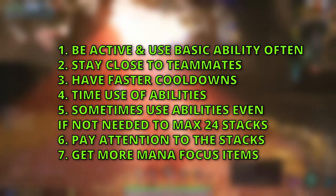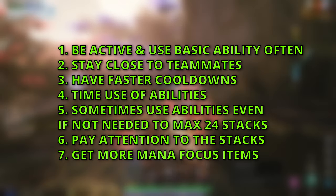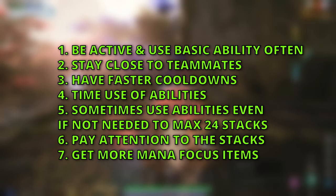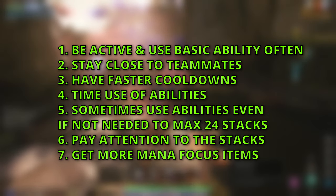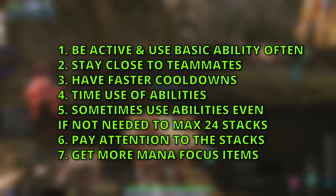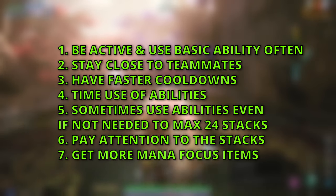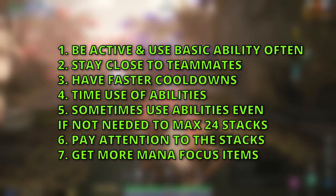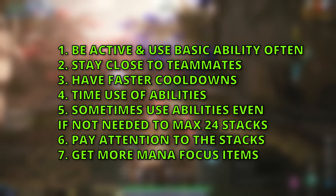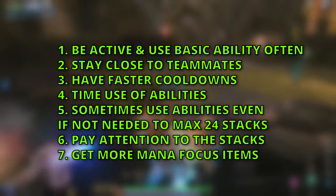So what does this mean for Nurbash? Be active, use your basic abilities often, and stay close to your teammates — especially when full stacked since that gives you mana regen. Focus on faster cooldowns so you can use abilities more often, time your abilities well, and sometimes use them even when not strictly needed just to build stacks. Ideally have 24 stacks before teamfights to benefit from extra mana regen and buffs. Get mana-focused items and always watch your rhythm count — this is one of Nurbash's key mechanics.